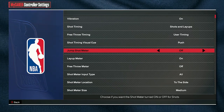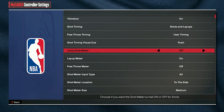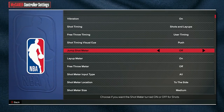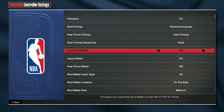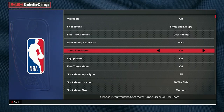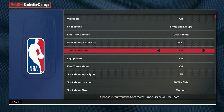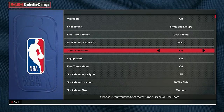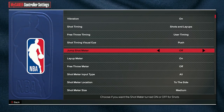Once you got that down, shot meter. I didn't even try the shot meter this year — I just turned it off first thing, because you get a 20% boost from having your shot meter off, which is absolutely crazy. So you're going to want to turn your shot meter off. If you're brand new to 2K and you've never played before, you can keep it on to learn, but once you learn a little bit about shooting, turn it off and it's going to be so much better. You also have a slight delay with the green windows when using the shot meter.